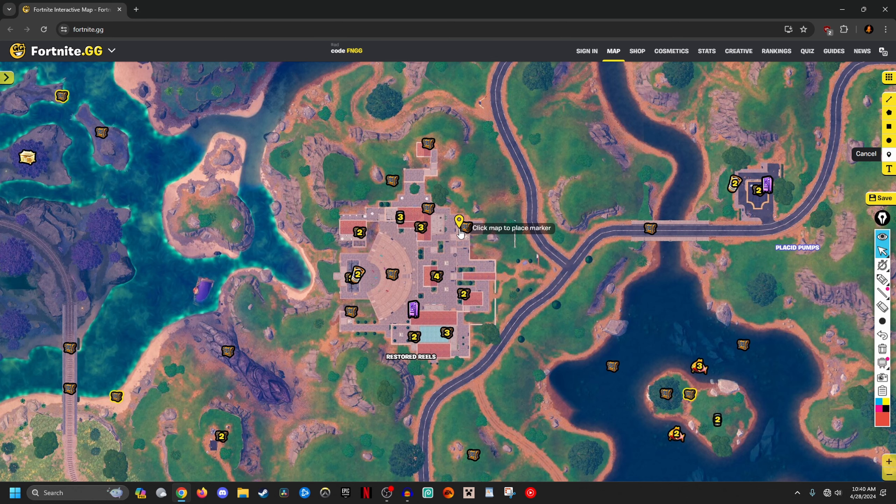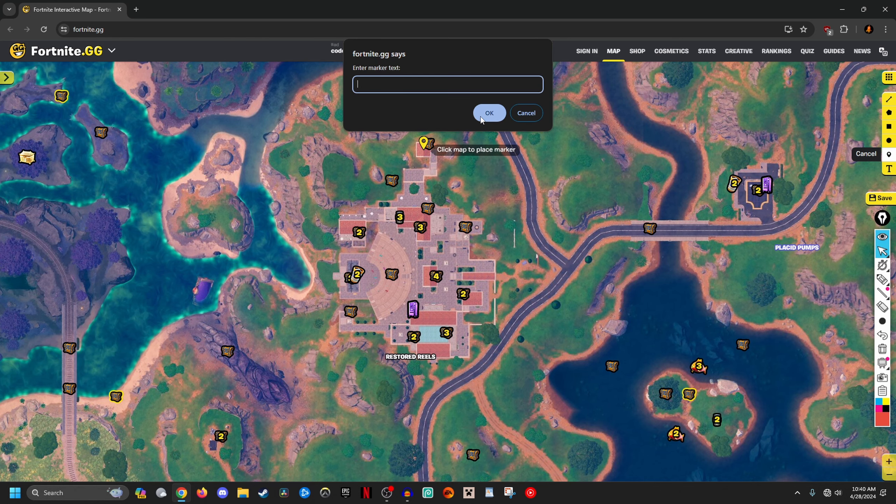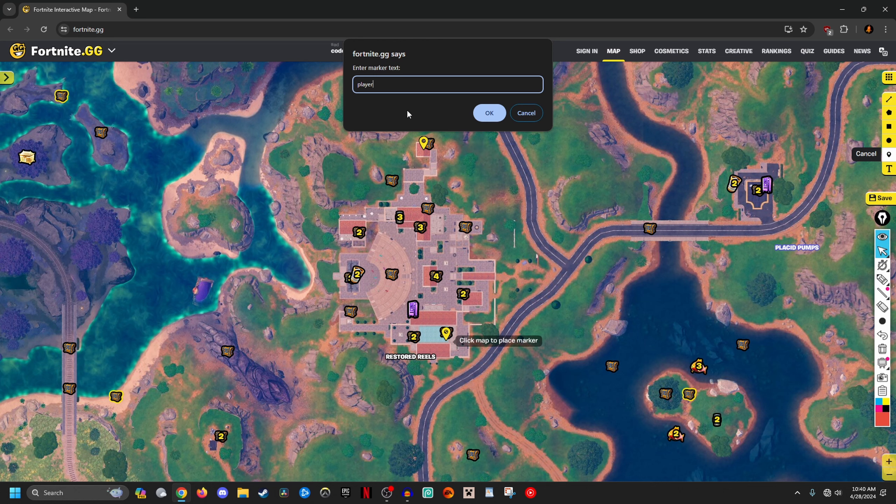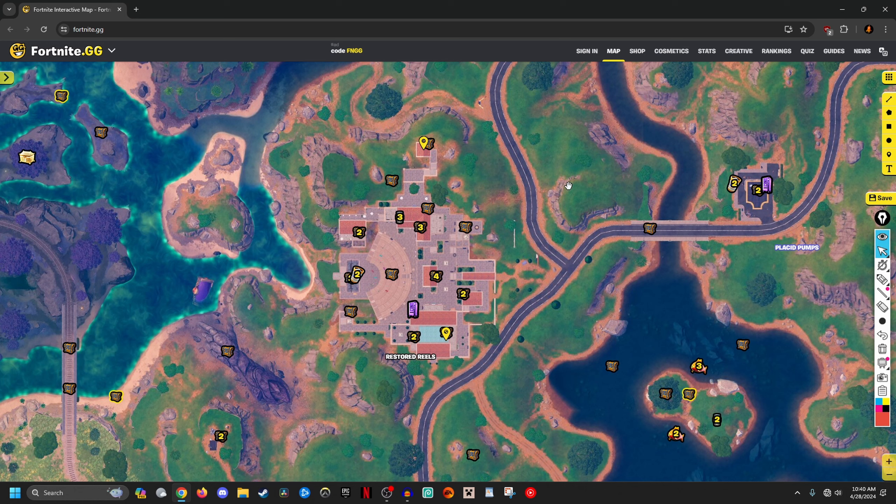The first thing you have to do is learn where you're going to land — if you're playing solos, and then where you and your teammate are going to land if you're playing duos. Let's say you want to plan for an uncontested loot route at Restored Reels. One of you can land on this side at this chest and start looting around the area — that's player one. Then the other person lands on this side of Restored Reels — that's player two. You guys can rotate around and do a zigzag pattern to loot the whole POI.